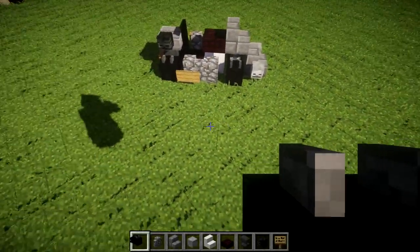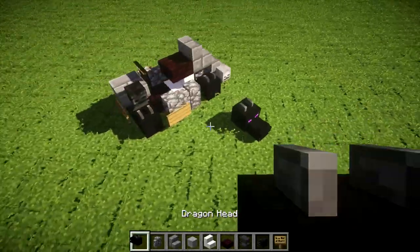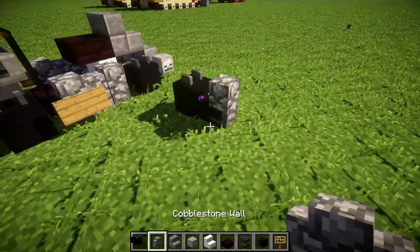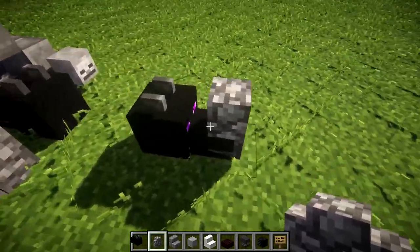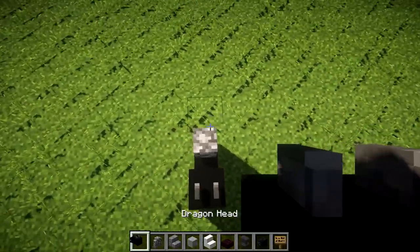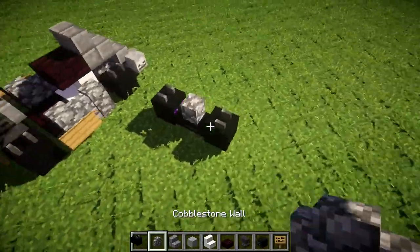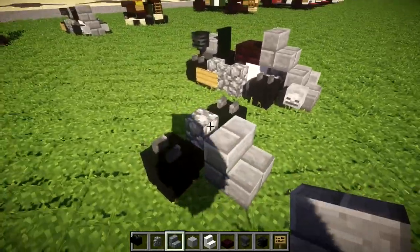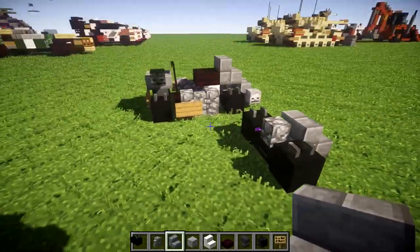Alright, getting started with the tutorial. The first thing we're going to do is take some dragon skulls and place one down. We then want to place down a cobblestone wall coming off the front of the dragon skull, and do the same thing on the other side with another dragon skull. We then want to place down a stone brick stair coming off the front of the cobblestone wall, whichever direction we want the front of the go-kart to face.